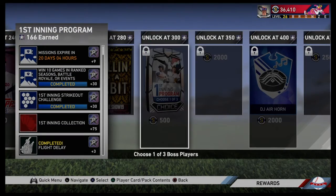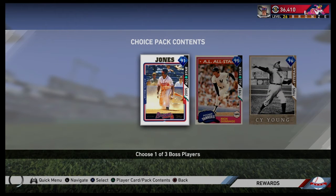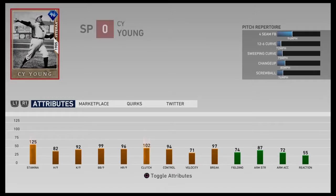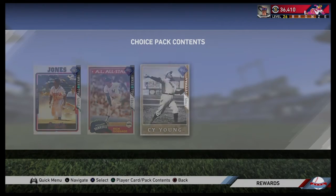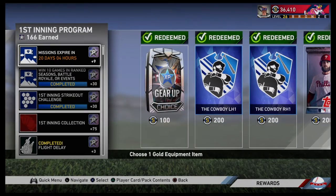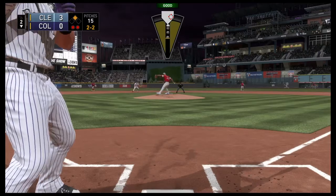To get your free 90 overall plus player, the choices are 91 Andrew Jones, Rich Gossage — the Goose Gossage, he's probably the one everybody's taking — and then Cy Young himself. You can get one of those at 300 program stars, and this is a quick way to speed the process up.